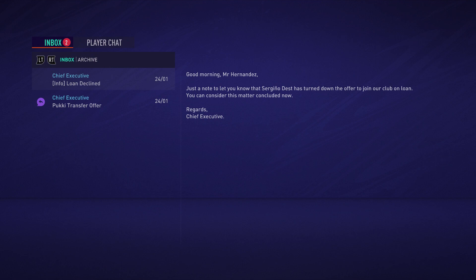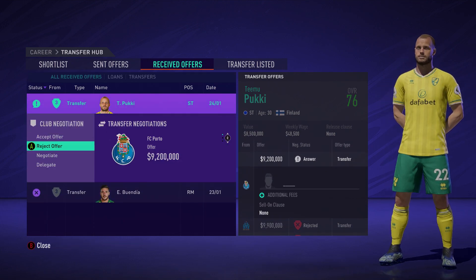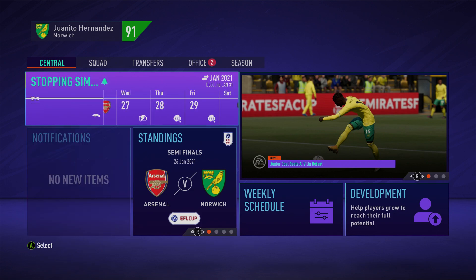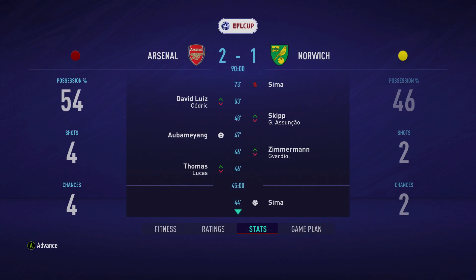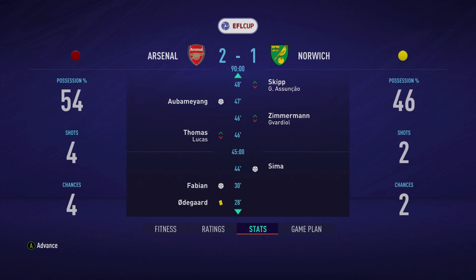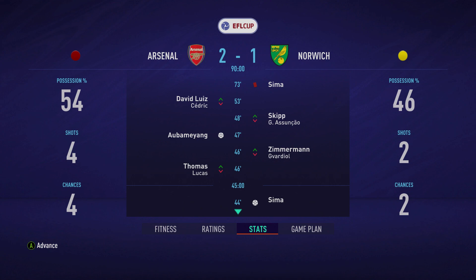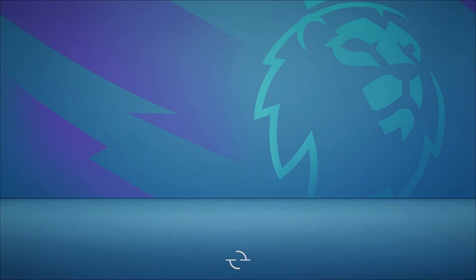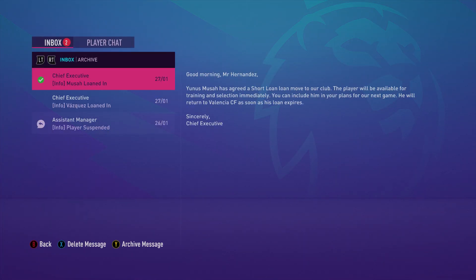Hopefully not too many strong teams. We do get a loan decline by Sergino Dest. We get a transfer offer for Timo Pukie who will not be going anywhere - we have rejected every offer for him to this day. We now simulate the game against Arsenal and get a 2-1 defeat. Sema scored, Fabian scored in the 30th minute, Sema made it 1-1 in the 44th, Aubameyang makes it 2-1 in the 47th - but we win it 8-3 on aggregate. Sema did see a red in the 73rd minute so we will be without him in the Carabao Cup final, which should be scheduled in February.